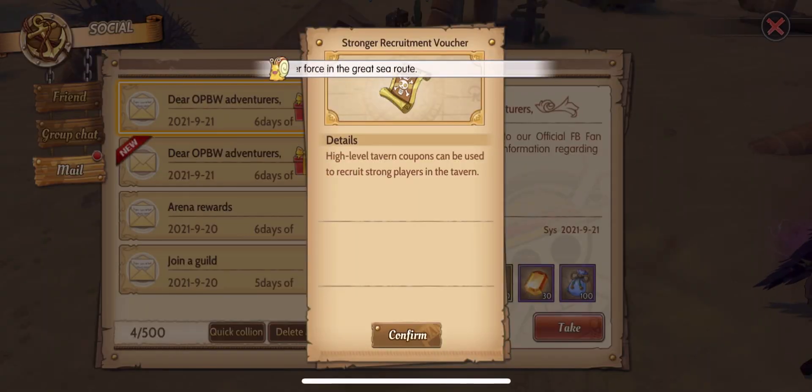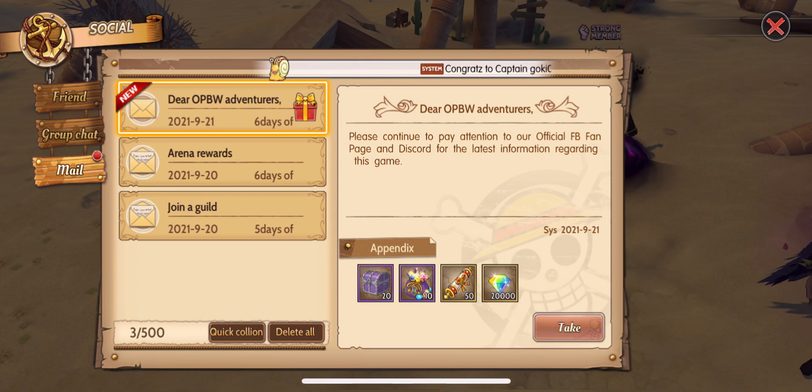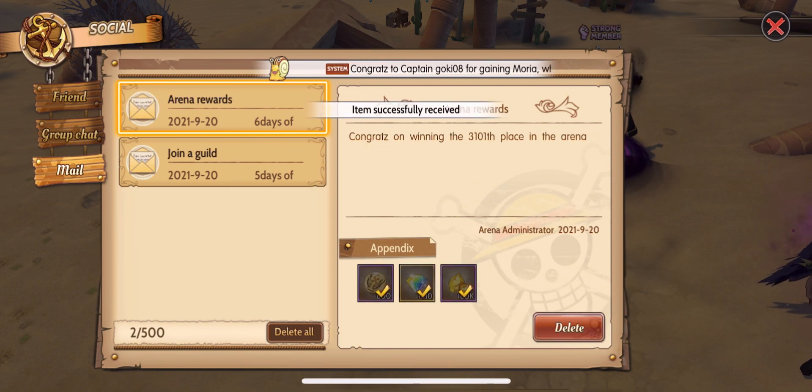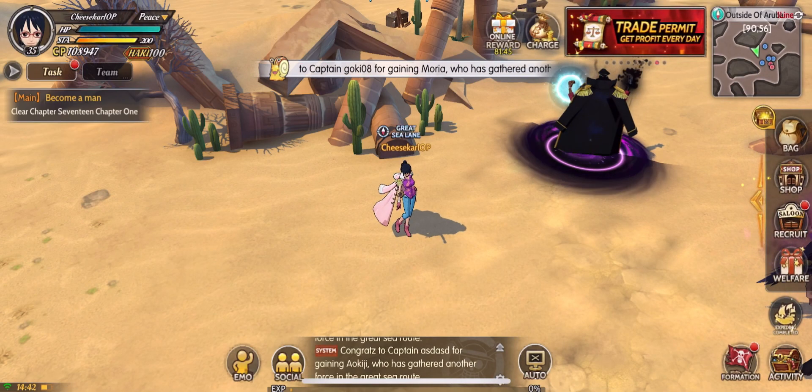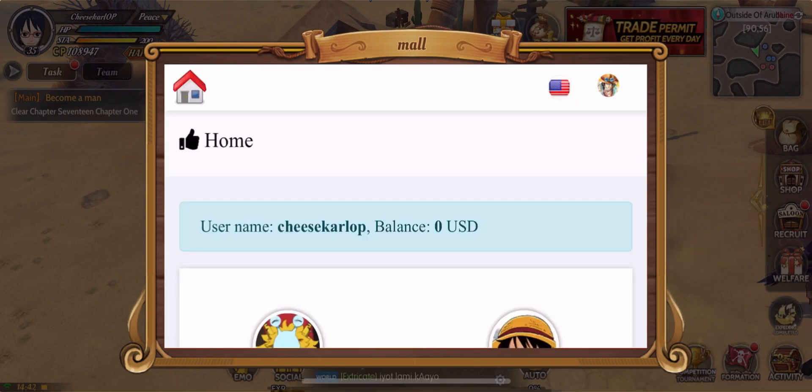So we have 30 recruitment tickets here — nice! And we also got 20,000 diamonds, which we can use to summon as well.